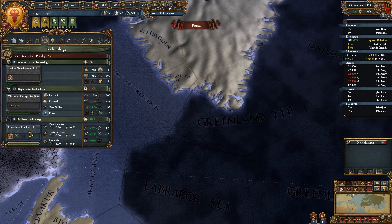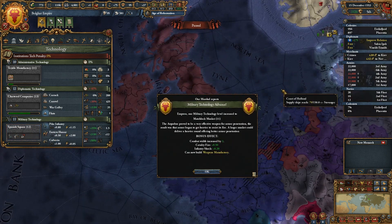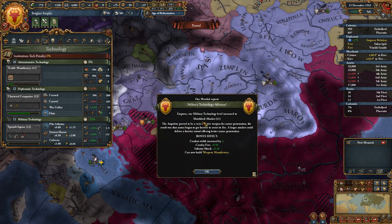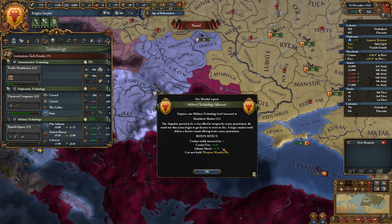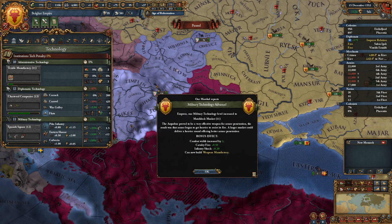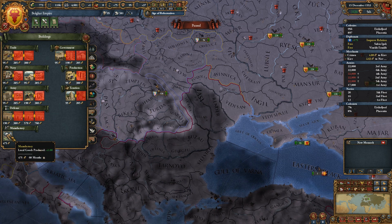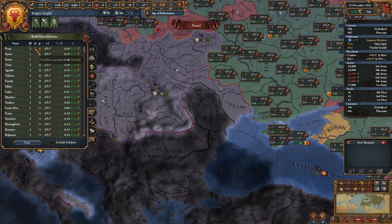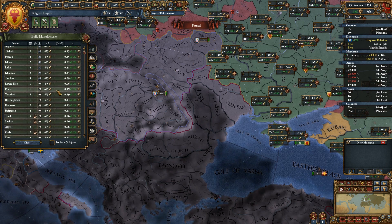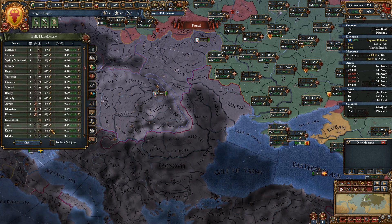Invest in the matchlock musket — do it. The arquebus proved to be a very effective weapon for armor penetration, resulting in armor becoming heavier to resist its fire. A larger musket could deliver a heavier round offering better armor penetration. Combat width increased by two, fire and shock up, and you can now build a weapon manufactory. Animal supplies, grain.